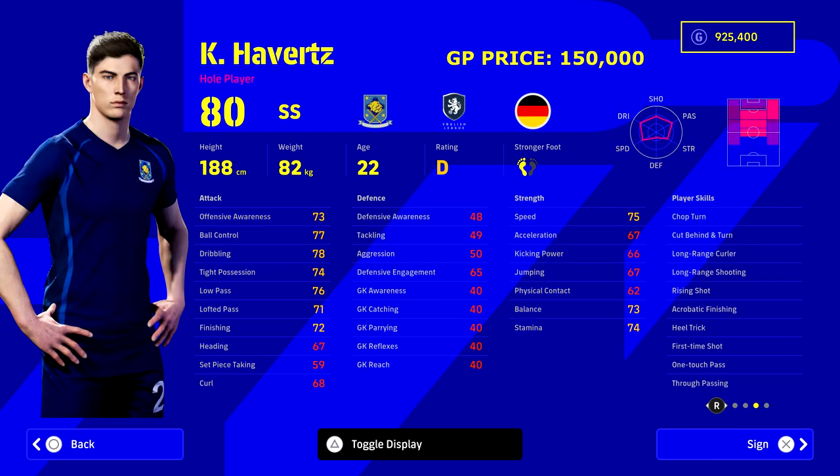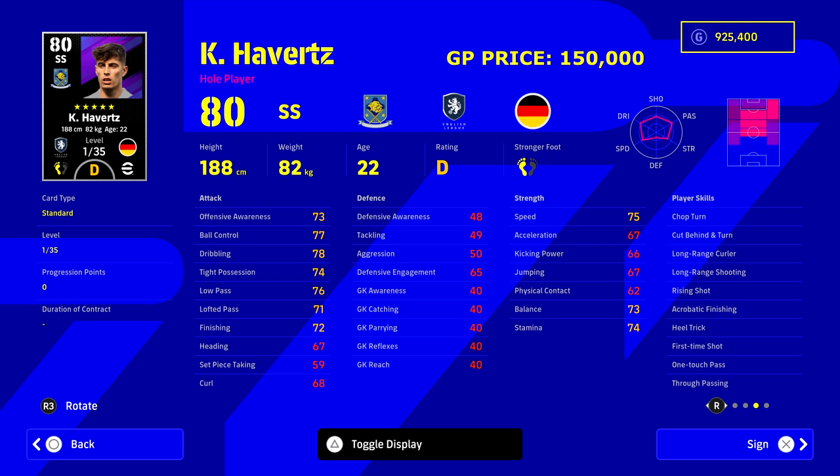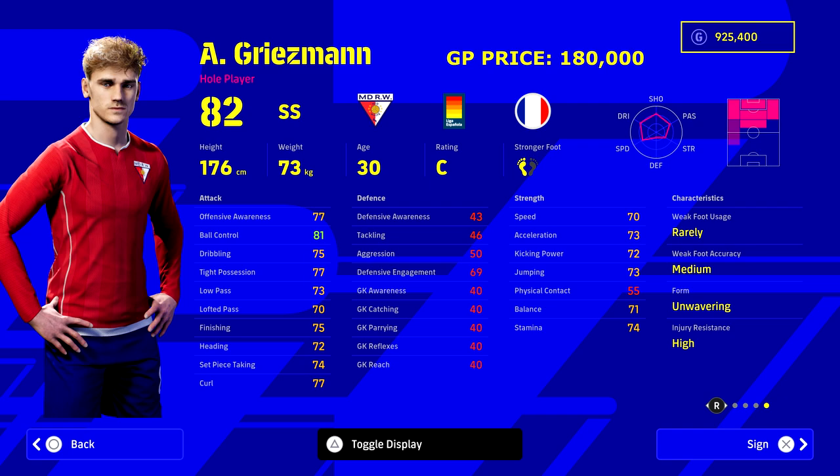Also we have got Havertz. People have been asking for him in the comments and I am listening. Havertz was destined to be in this video because he is unbelievable - 22 years of age, a really nice player card, so many nice player skills. Dribbling 78, 74 and all that. We're going to have a closer look at him later. If you aren't able to afford the main guy, I think Havertz is an amazing option to turn into an SS with speed in mind. Griezmann - I was in two minds whether to include him or not.